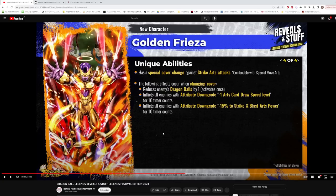His unique ability also includes a special cover change against strike arts attacks. When changing cover, it reduces the enemy's dragon balls by one — activates once. Dragon ball destruction is a lot more powerful now that they've lowered the rate at which dragon balls appear on arts cards, so that actually increases its viability. It also inflicts all enemies with every downgrade — minus one arts card draw speed and minus 15% to strike and blast arts power. We're seeing more characters with multiple ways to reduce card draw speed, and it's becoming increasingly relevant.